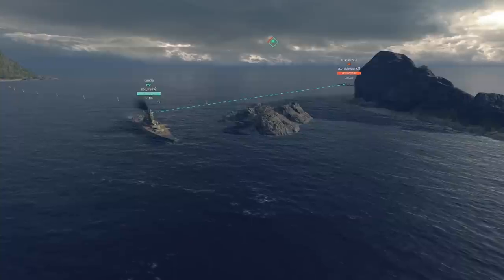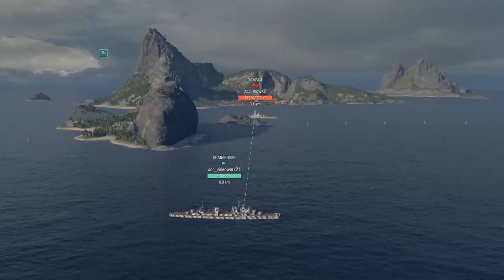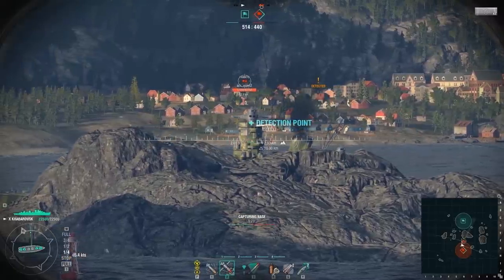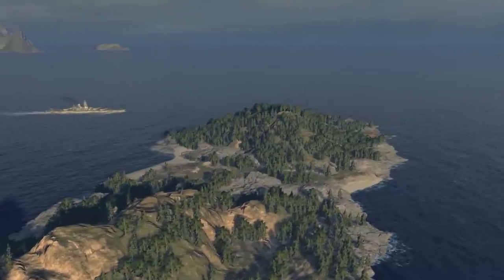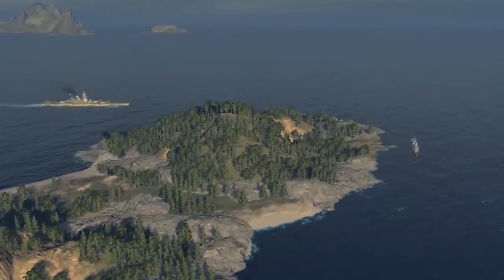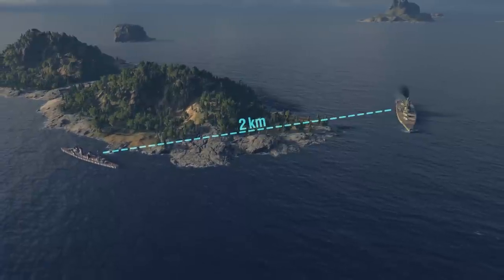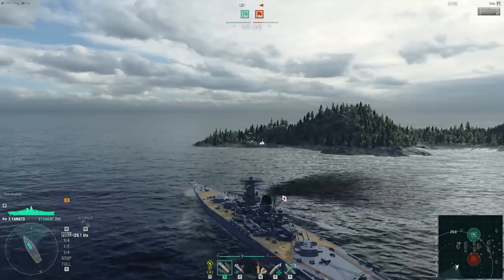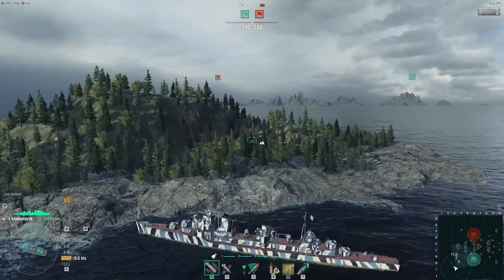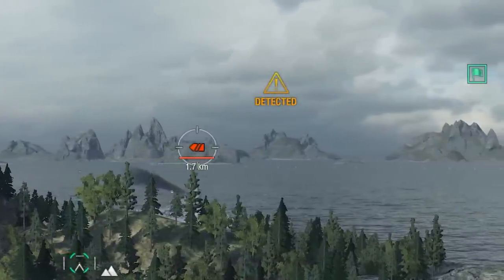Can you spot a ship hiding behind an island? Sure — in World of Warships, there is a two-kilometer range of assured acquisition of enemy ships. Within this distance between the detection points, you will be visible to each other regardless of any obstacles. In that case, the indicator will look like this.